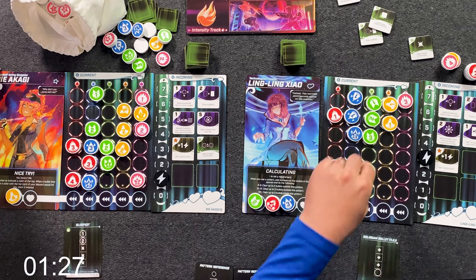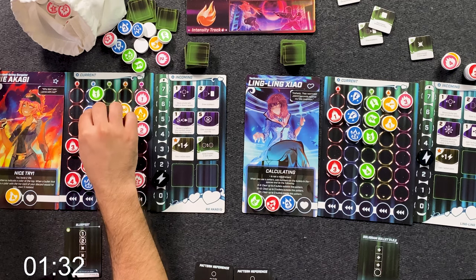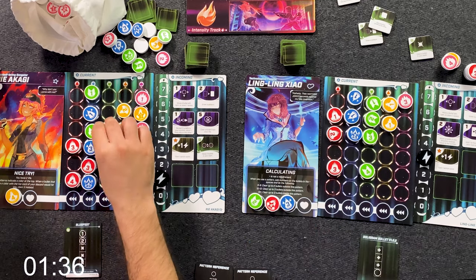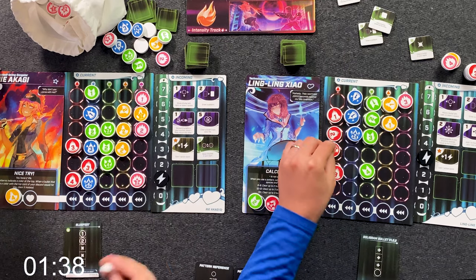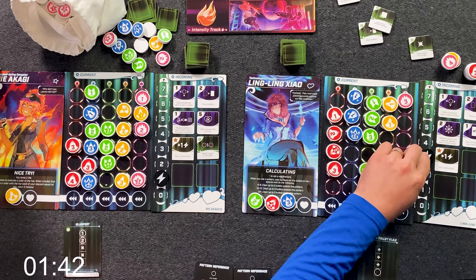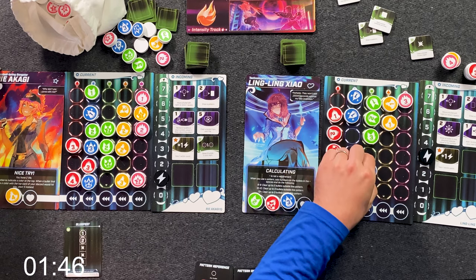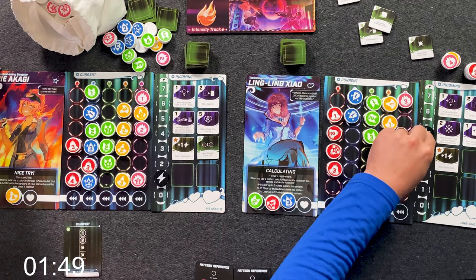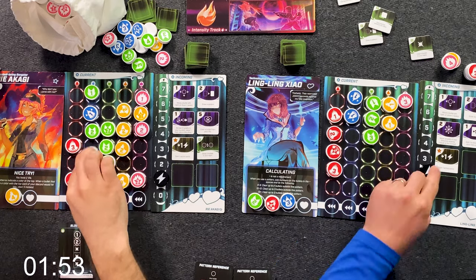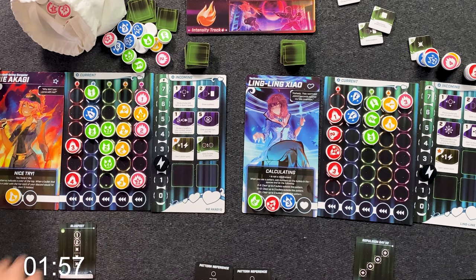I can blow that up and be protected on green, but then I'm screwed on blue. I'm going for it. Oh my gosh, I got one — anything but one! One, two, three. I've admitted defeat at this point. Swapping two bullets in my sight — what can I do for that? I'm using this. I did go down — two, three. Get an AP back.